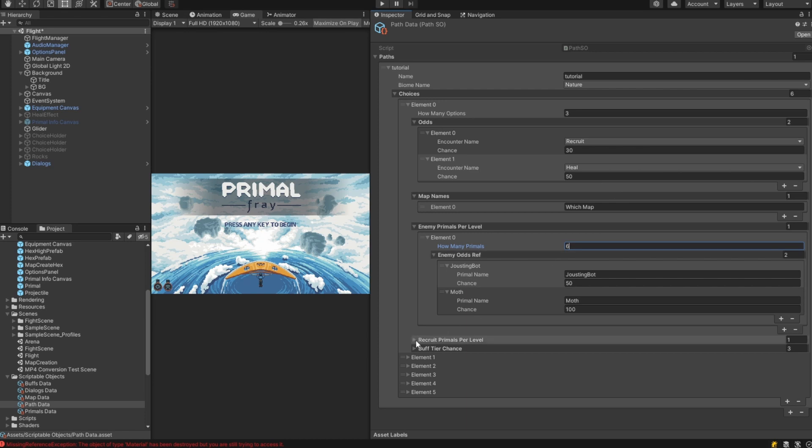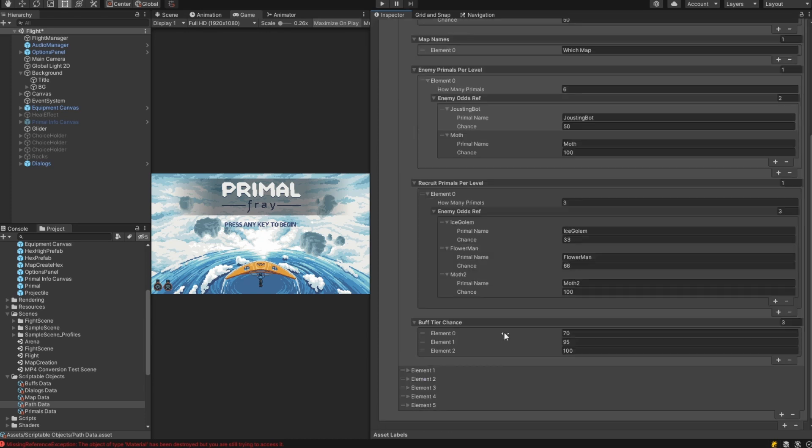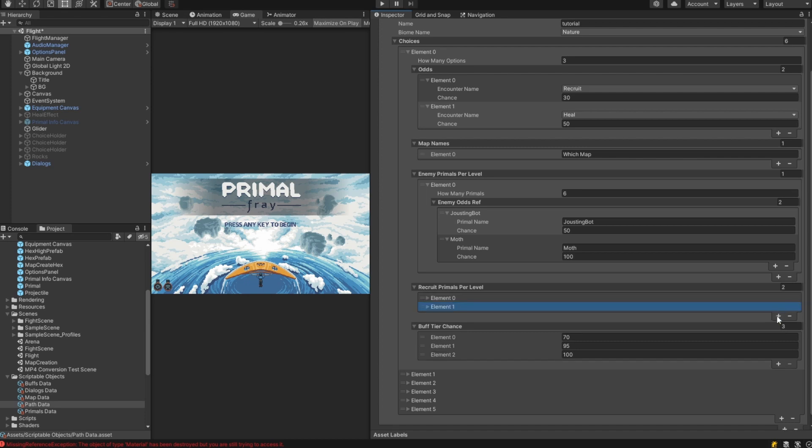If the player gets a primal, what are the probabilities of each primal he may get? The same goes for buffs, which we will discuss in a second. What are the probabilities for different tiers of buffs, different strengths and rarities?